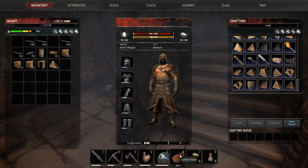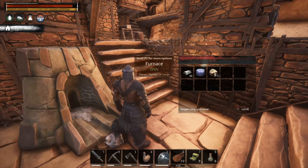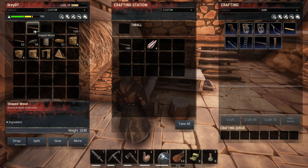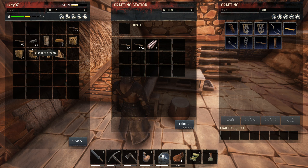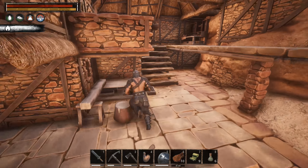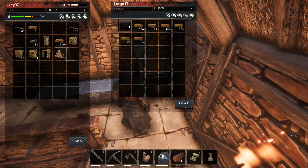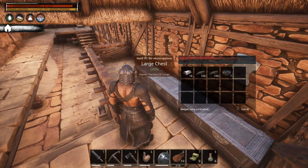I need something to heal in case someone or something attacks me. Now I have enough. I held some wood - I don't really need that much wood with me. Where did I put all the bricks? I forgot - I held them up here. Let's take some bricks.